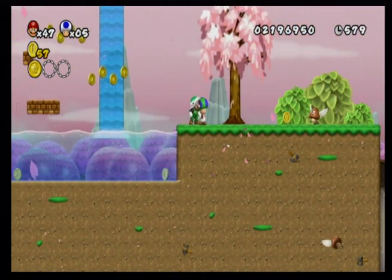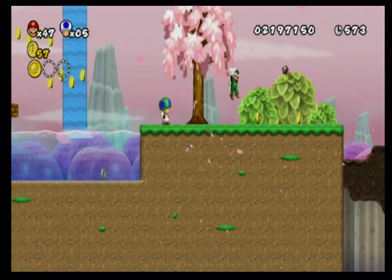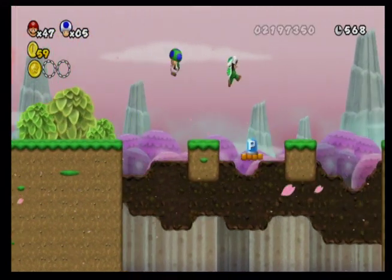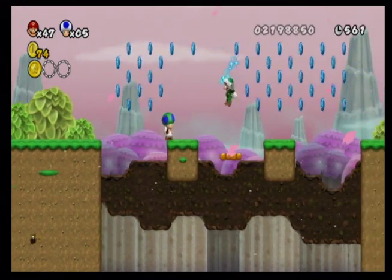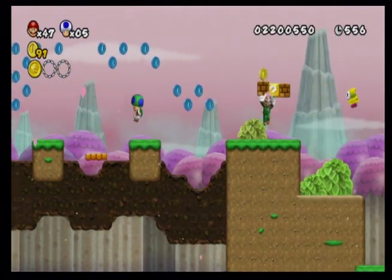Except you can't swim in the waterfalls like you can in Super Mario Bros 3. But at least the waterfalls are there. I was gonna try to do a P-switch jump and then I fell off the cliff. Coins are my favorite food.